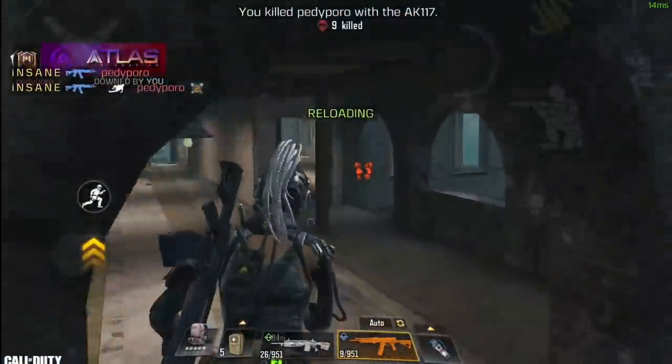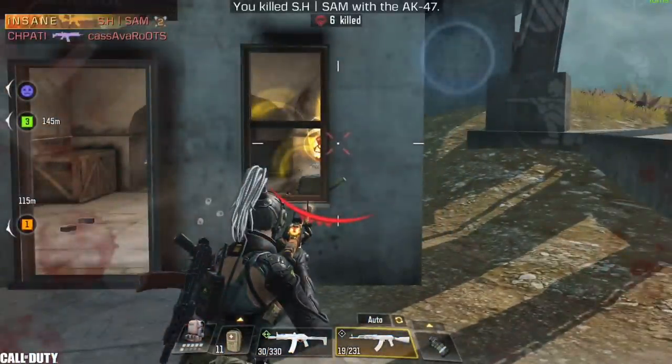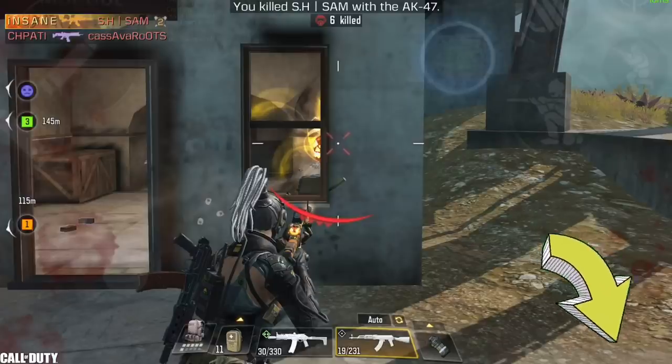I'm gonna start with an example to show you what I mean by fast reaction. In here I just killed this guy, but his teammate somehow managed to sneak up on me and backstab me. Let's see what happens.